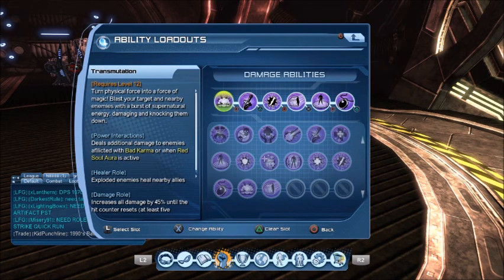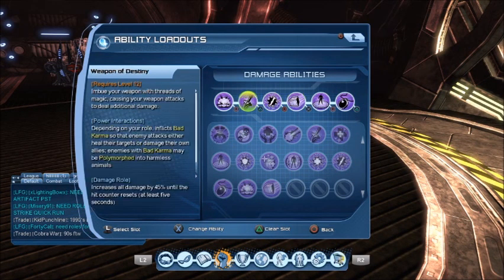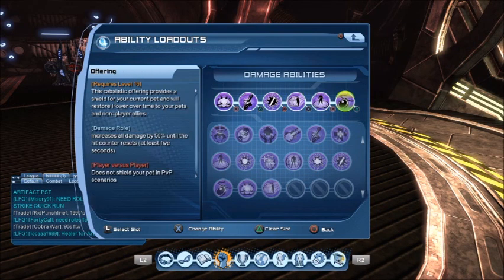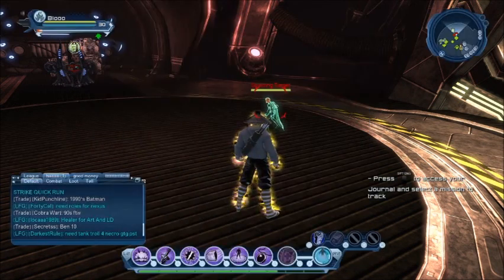Get a little bit of Transmute, and I usually clip Offering with Weapon of Destiny to get a little bit faster in my rotation. Offering does restore power and provides a shield.